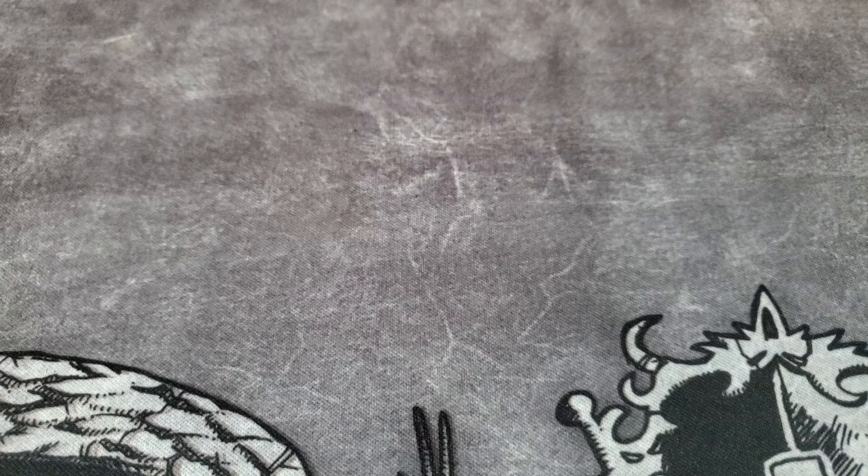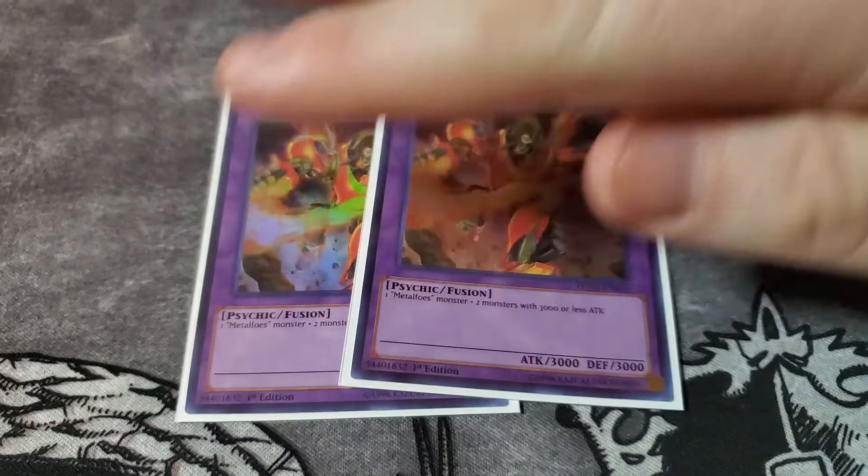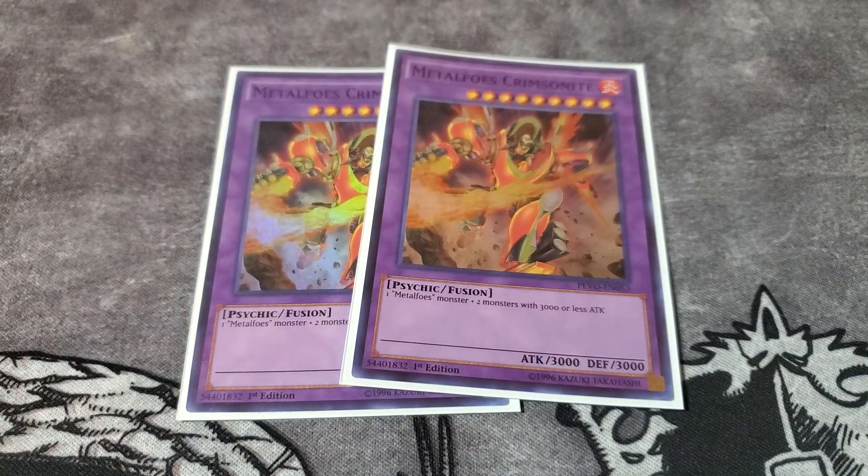For the Metalfoes part of the extra deck I run two Crimsonite. This is the card that works with Super Polymerization — it requires two monsters with 3000 or less attack and one Metalfoes monster. So you use Super Poly to take two of your opponent's monsters with 3000 or less attack and one of your Metalfoes monsters, clear their board, and put a 3000 beatstick on the field. Really cool and easy to get out.